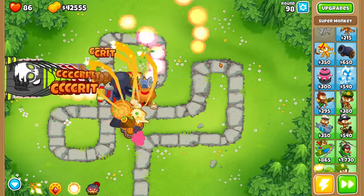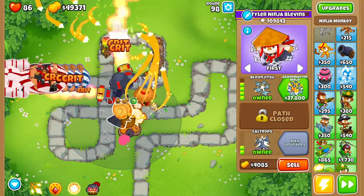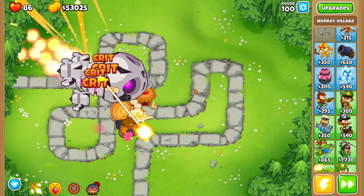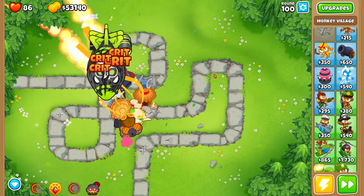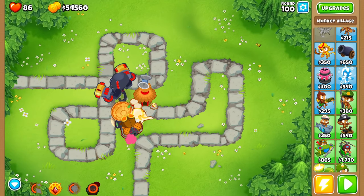I think it's always important to look at rounds 98, 99, and 100 and just see how our towers actually do. Are they actually going to be able to keep up with all these bloons with our somewhat odd strategy sometimes? I would say a pretty positive yes. Without using very many abilities, we're going to be totally fine. And if we want to use abilities to insta-kill some things, it's always kind of fun to do that. If you guys hit that like button for me, I'll be extra happy. I hope you guys have a super-duper delicious day — have a great day, take care!